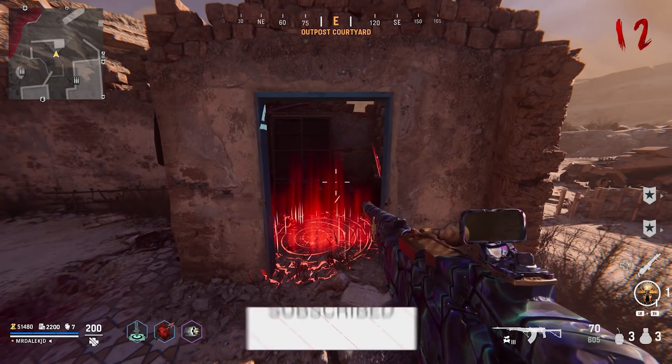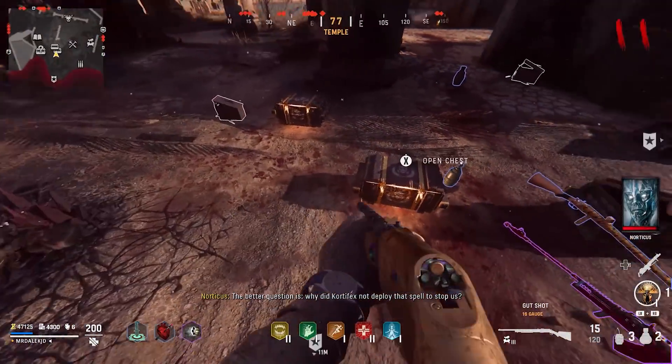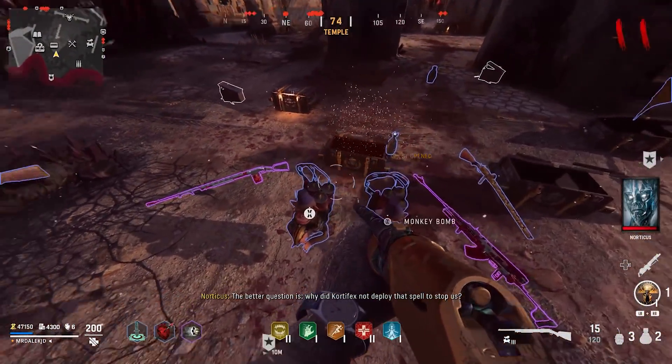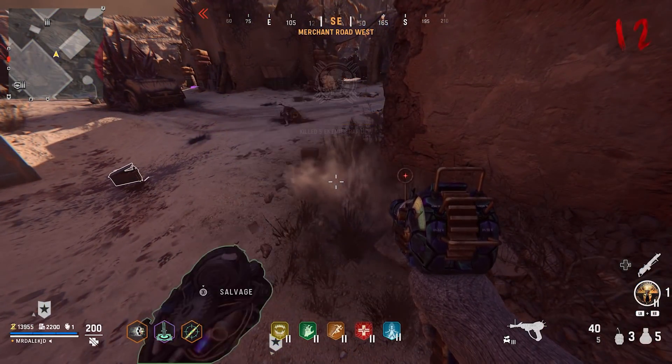There are only three side easter eggs so far. To do any of them, you first need to find a shovel, as all these easter eggs require you to find dig sites around the map.